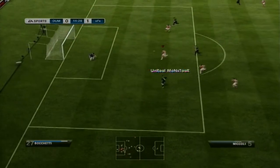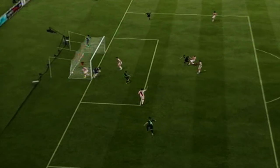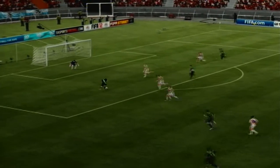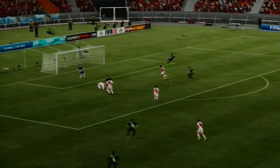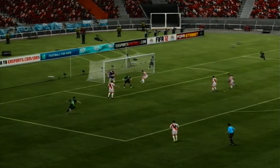And then it gets even worse — you want to talk about a farce, look at this. I'm not pressing a single thing. The goalkeeper and the defender just get in each other's way, all by their own choice. I was just going to let the goalkeeper catch it, but the AI defender just decides to crash into the goalkeeper, and he can't catch it because of that, and it just sneaks into the back of the net.